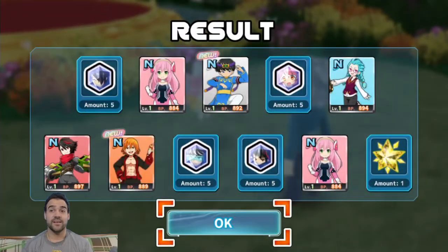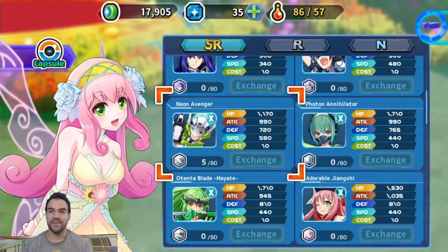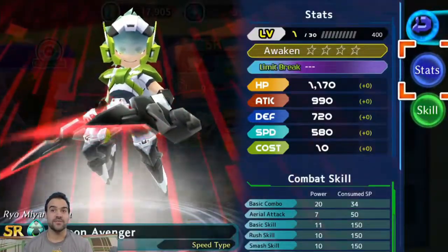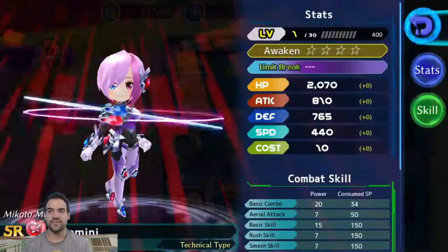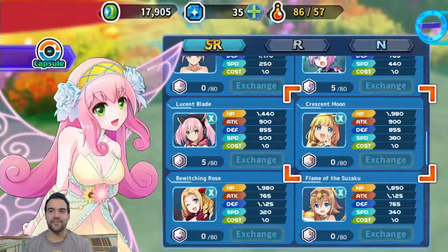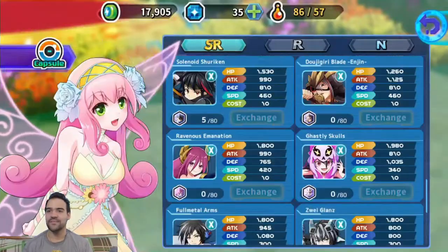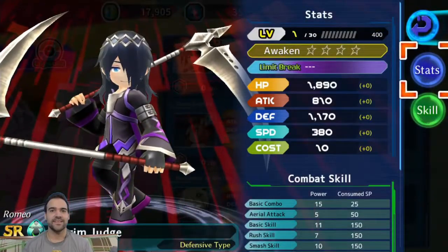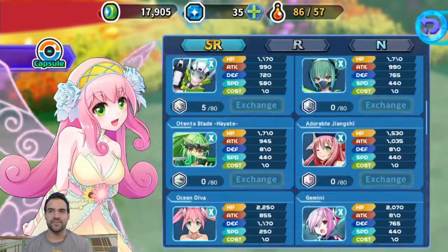But I did get these things. It does technically help me get more characters, better characters, but I have to collect a certain amount — and that's actually annoying. I don't know how long that's gonna take. Here's the exchange: I've got like five right here, I need 80, so I need 75 more to get this character. That's a pretty cool looking one. It'd be nice if I could just get it.